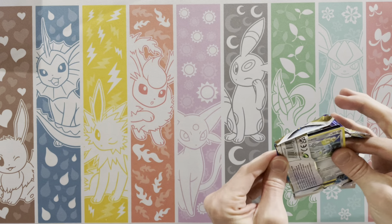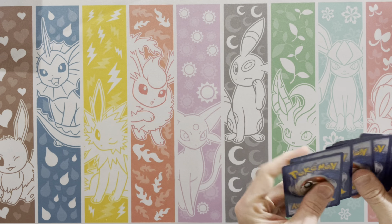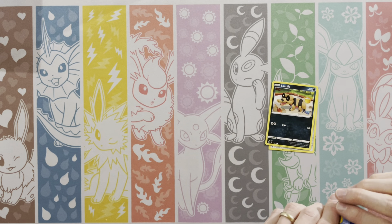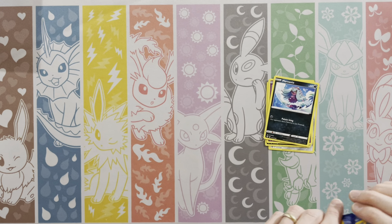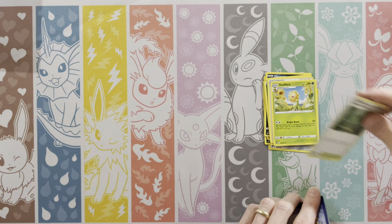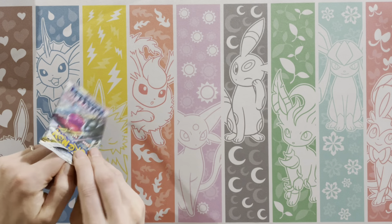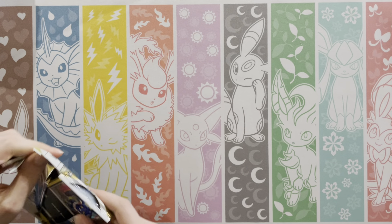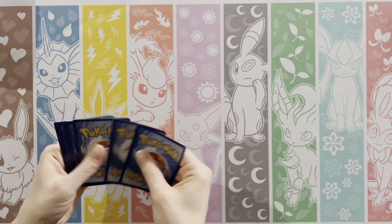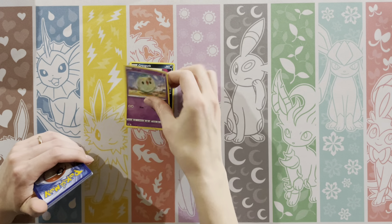With Booster Boxes, this should be pretty standard: eight hits out of the normal part, four out of the Trainer Gallery, one of them being a full art out of the Trainer Gallery - so about 12 overall hits and two Radiant cards is what I would say is an average Booster Box. We've seen that Zubat a couple times. Energy, Hypno, Haunted Crow, Ninetales, Lopunny and an Incineroar.